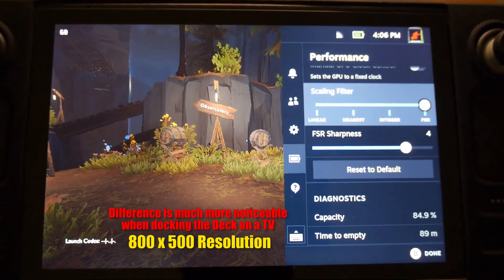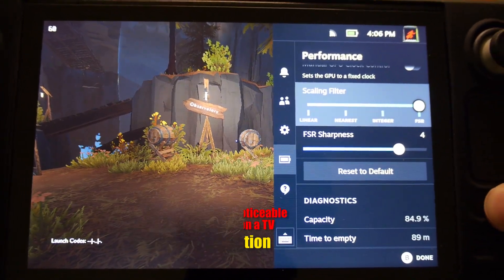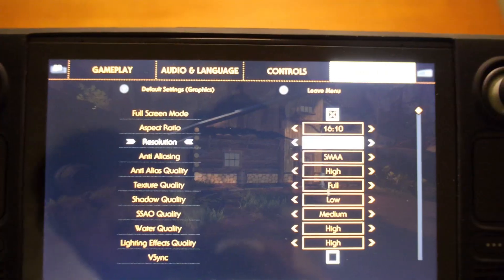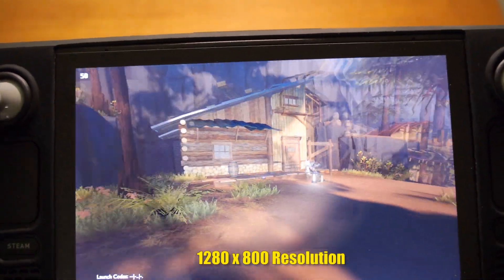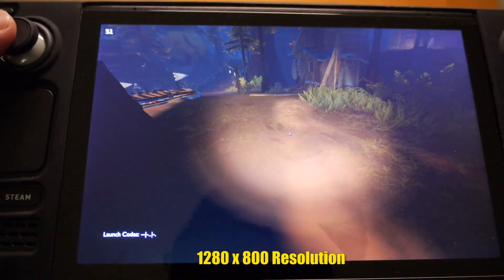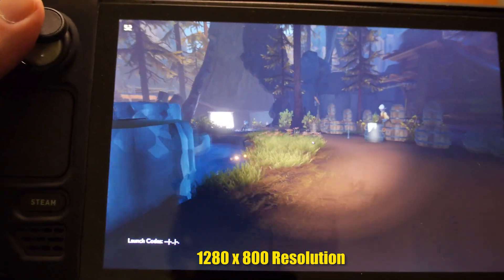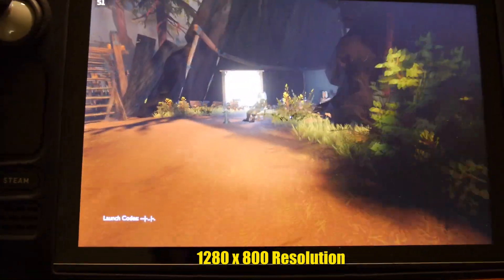If you're confused about how to enable FSR, check the game's options to disable full screen mode. When I crank it back up to 1280 by 800 without FSR, you can see the FPS dips back into the 40s and 50s, which is unacceptable for me because I played this game originally on my beefy PC at 60 frames per second.